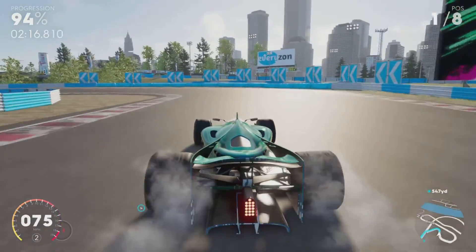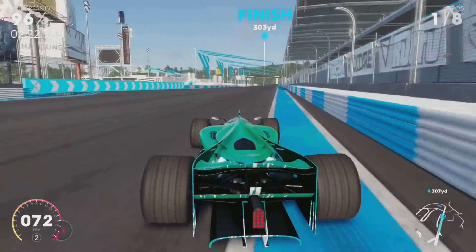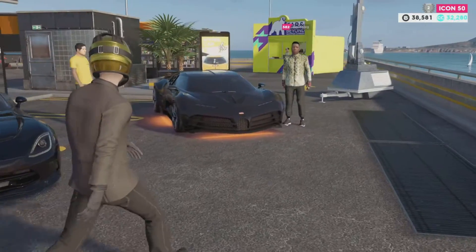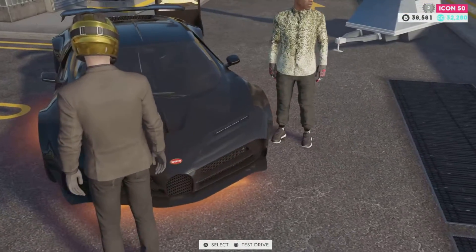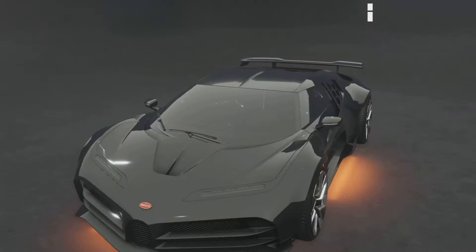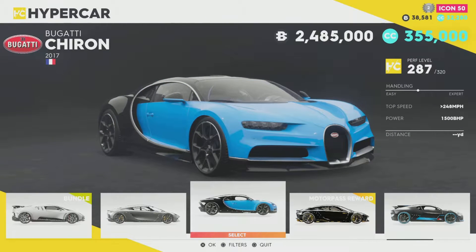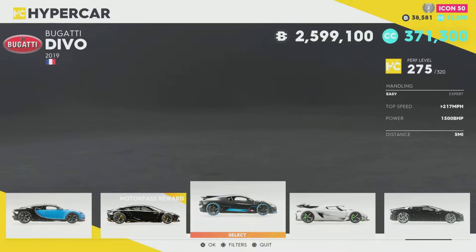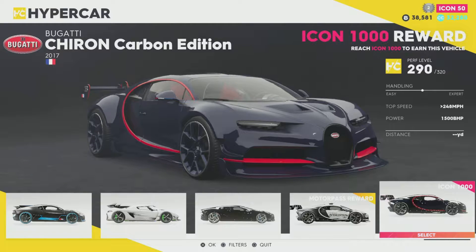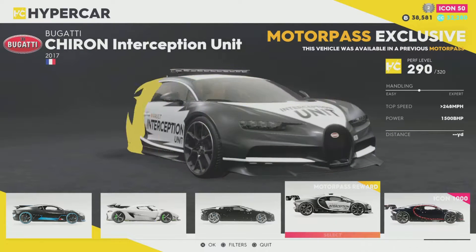Here we are at the finish — we're about to win another race. One more thing before we go to another race: I wanted to show you guys how you would get cars. I am at the street racing dealership. Here are the hypercars that cost way too much in my opinion, but they're close to the real life price. I'm Icon 50, and if I get to Icon 1000, I get this car — will never happen, I can tell you that.